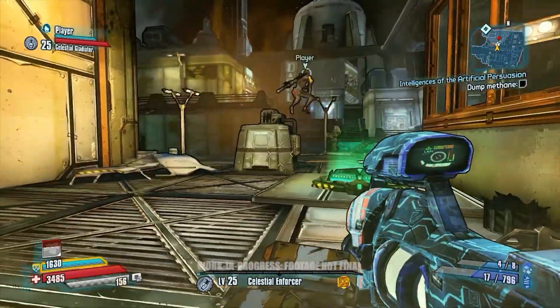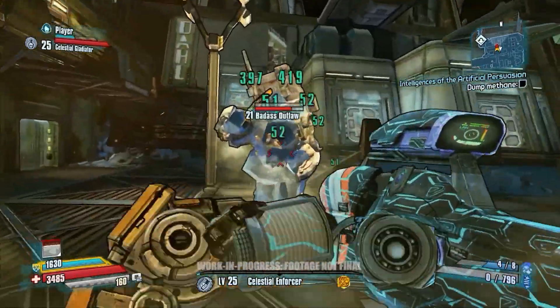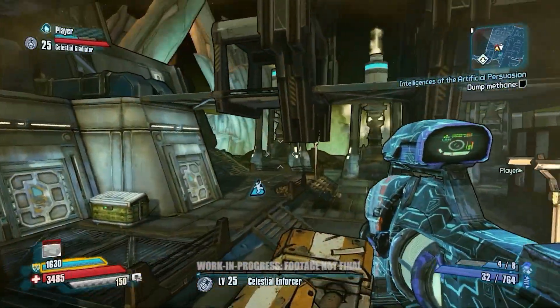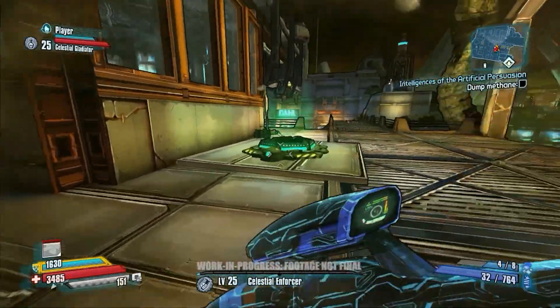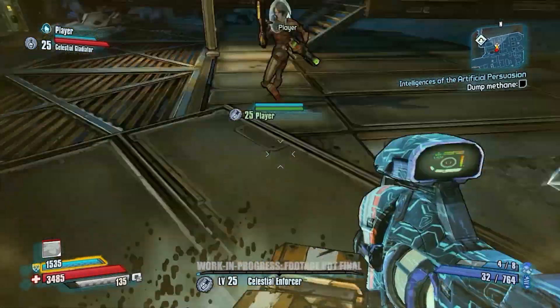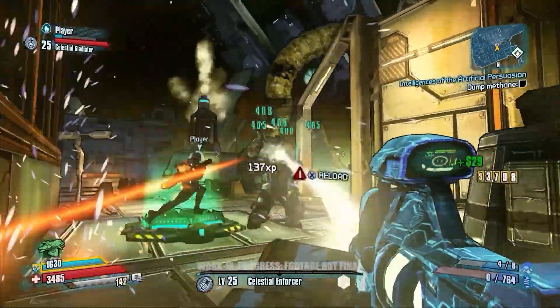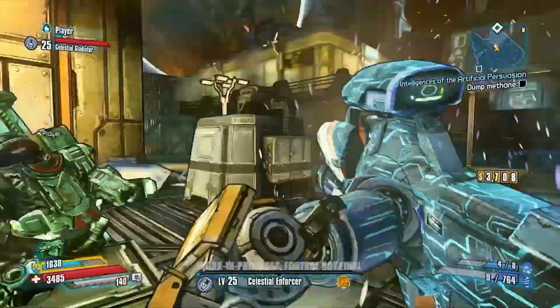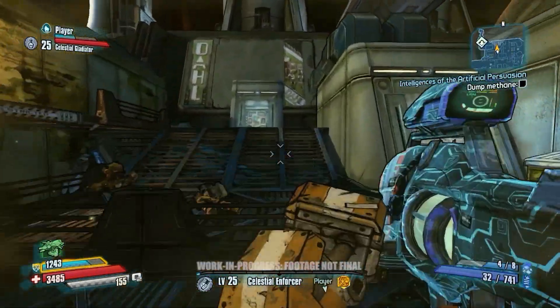Right here we have an ice laser, so we're able to shoot this beam — this kind of freeze ray — and then we can butt stomp and hopefully shatter this guy. The higher you get, the more damage you're going to do. Very close!